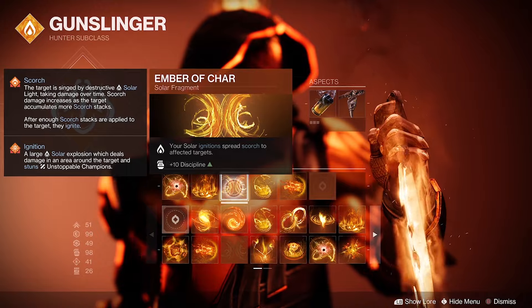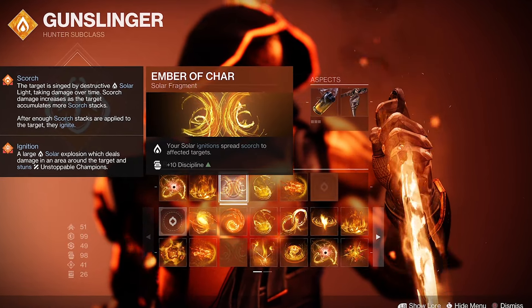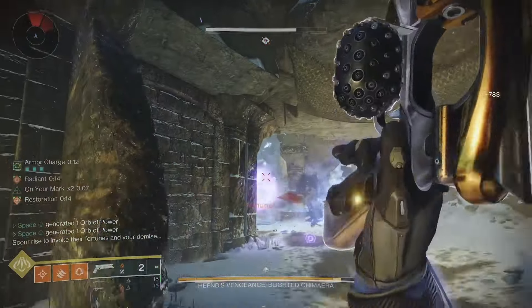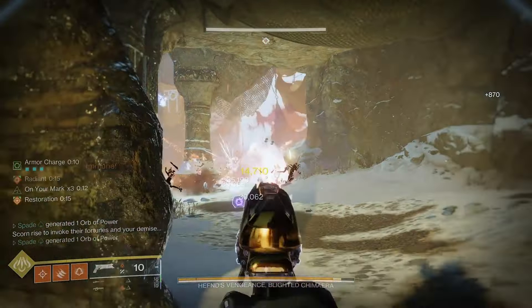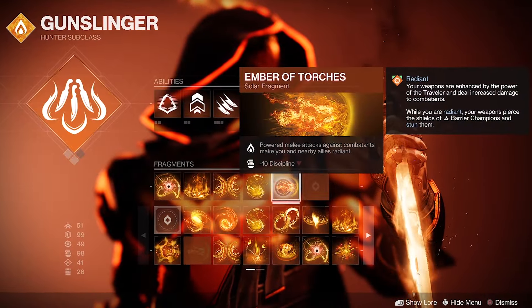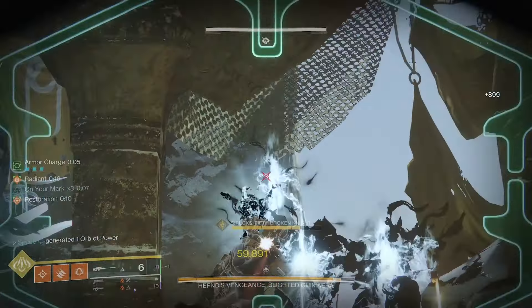Next we have Ember of Char, which spreads Scorch to targets affected by Solar ignitions. This feeds into Ember of Singeing, which gives a whopping 300% ability regeneration for three seconds when scorching targets. And of course, Ember of Torches makes us Radiant just by getting melee hits.